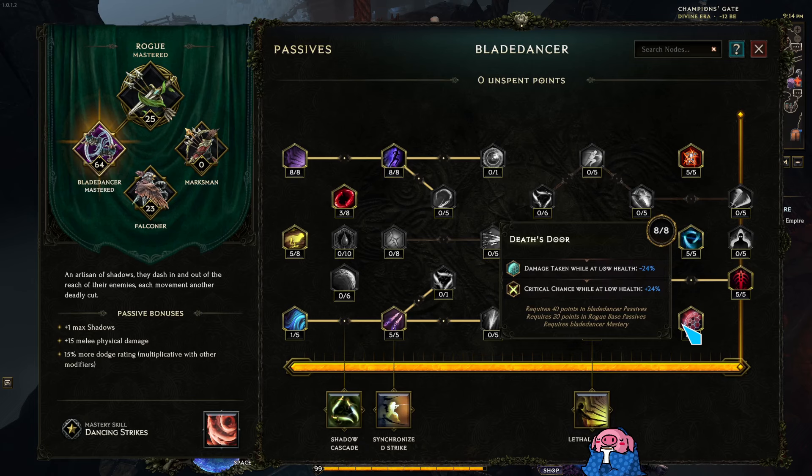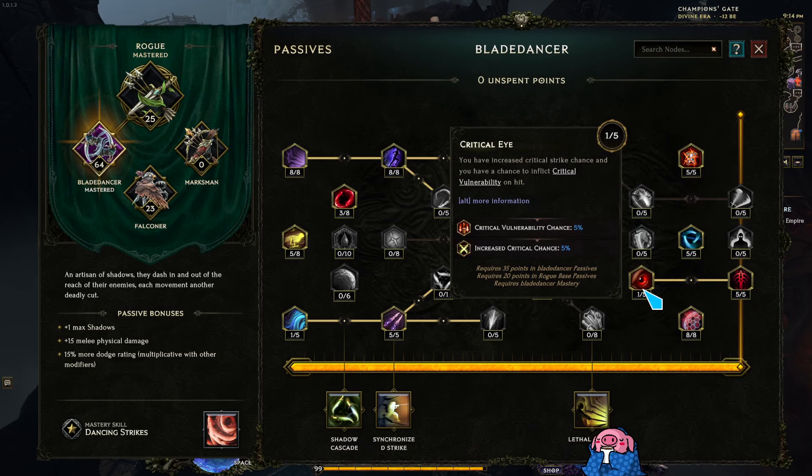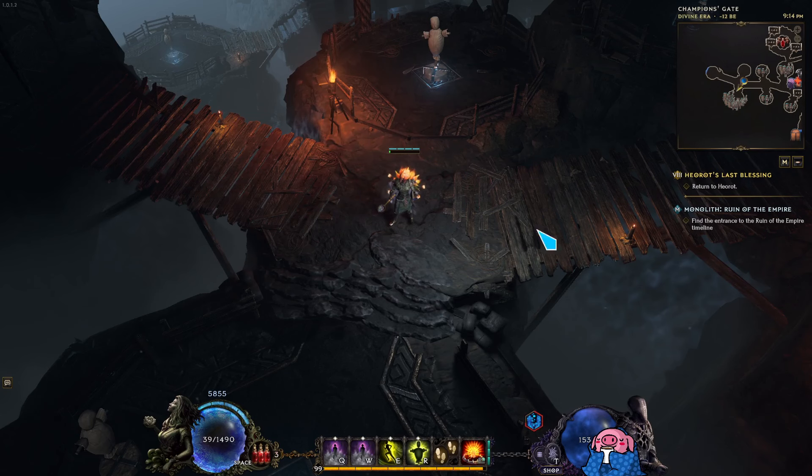When we throw our Explosive Trap, we're throwing three Explosive Traps at a time. Each of those has a small AoE explosion. Each of those can apply a spark charge to the enemies in a pack of monsters, and all of those also re-trigger. We throw three Explosive Traps at a time, and when they detonate, they also rearm and detonate a second time. So we're playing a spark charge build.